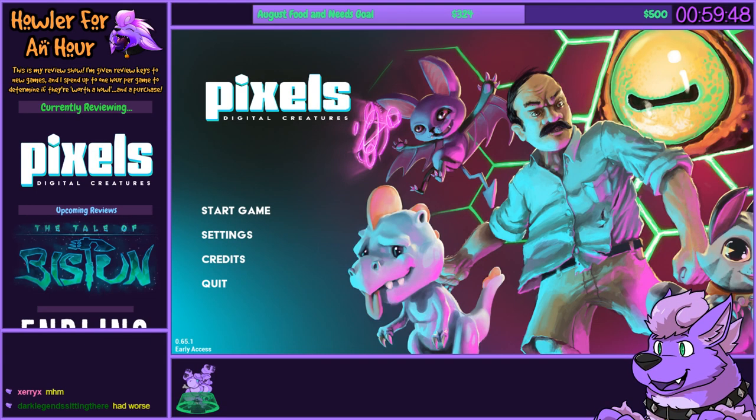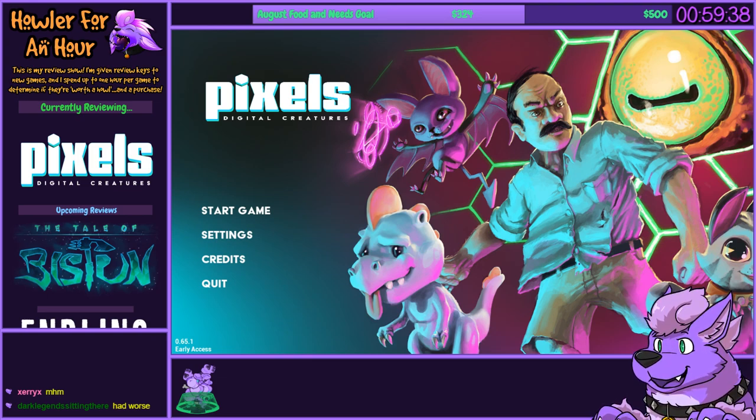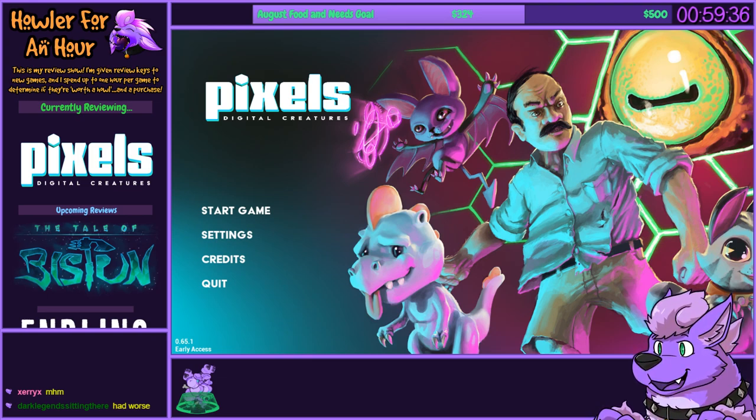Hello everyone and welcome to another Holler for an Hour. Today, for starters, we are checking out a game that definitely looks interesting. This is Pixel's Digital Creatures, which is a Pokemon-like with a vaporwave sort of theme. It is early access and I already can tell more on that in a bit. It does seem interesting so far though.